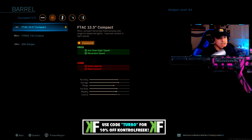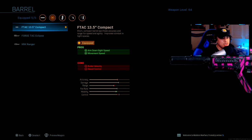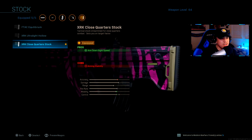The next attachment is going to be the FTAC 13.5 inch compact barrel, and this one's going to improve your aim down sight speed as well as your movement speed. This one is going to help us get that cracked aim and move around the map a lot faster, especially if you're trying to flank. For our next attachment we've got on the XRK close quarter stock.